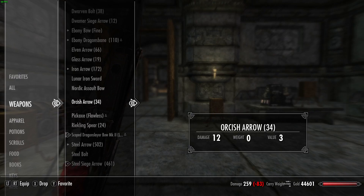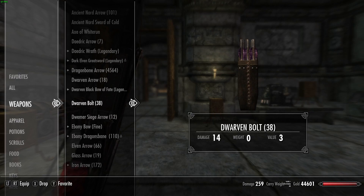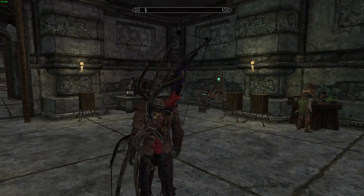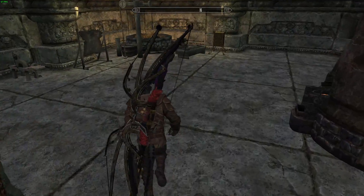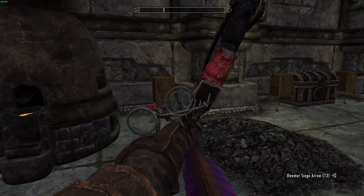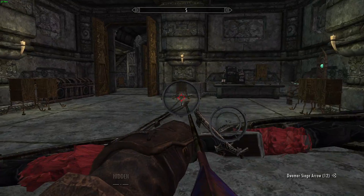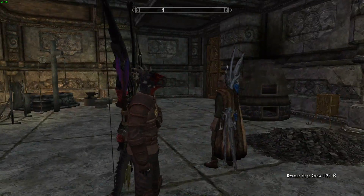After these are the dwarven ones. You can also choose if you want it to be a bolt or an arrow, which I really appreciate. I'd say these are more realistic looking than the others, even though obviously an arrow this long is not realistic.